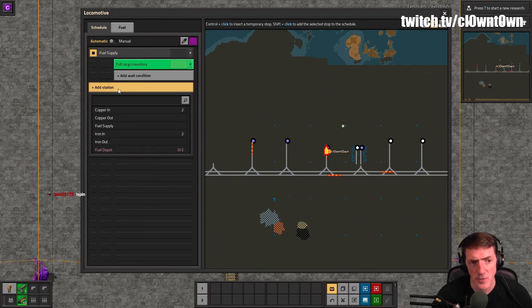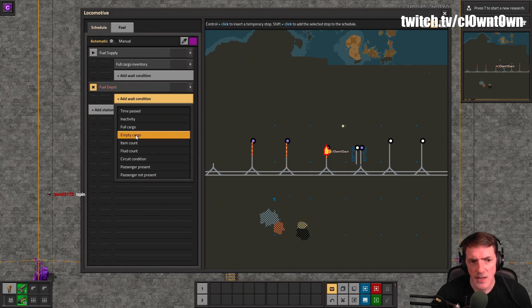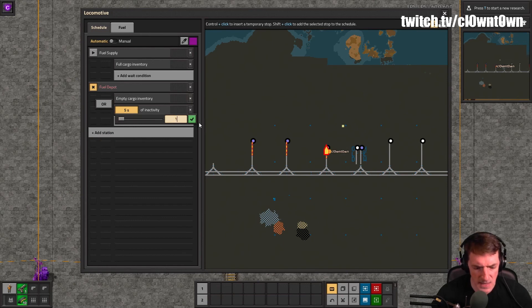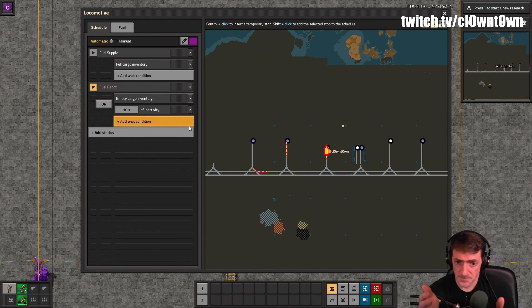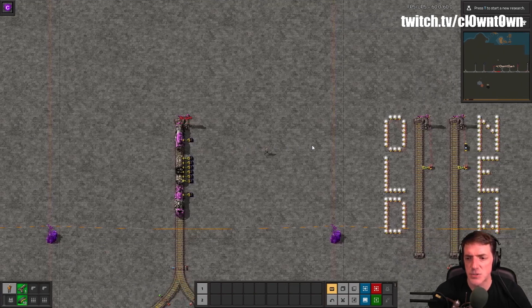For the train schedule commands you'd say "fuel supply until full," then go to "fuel depot until empty" — or until there's been some inactivity of say 10 seconds. That inactivity condition means the train has offloaded all of its goods; you've filled up the destination chest.